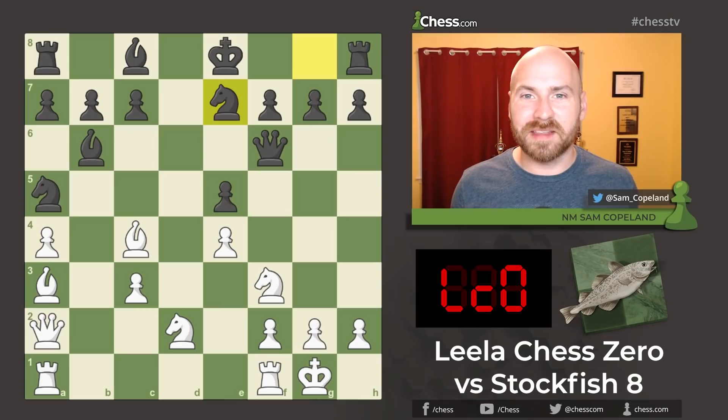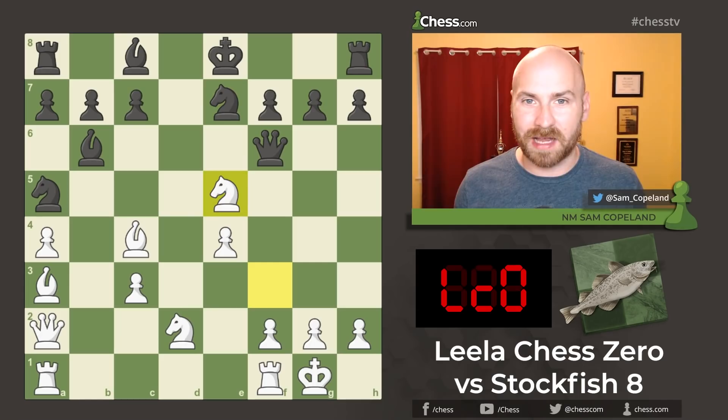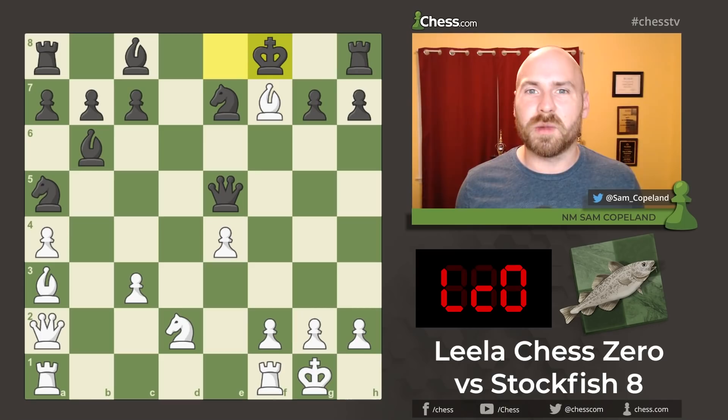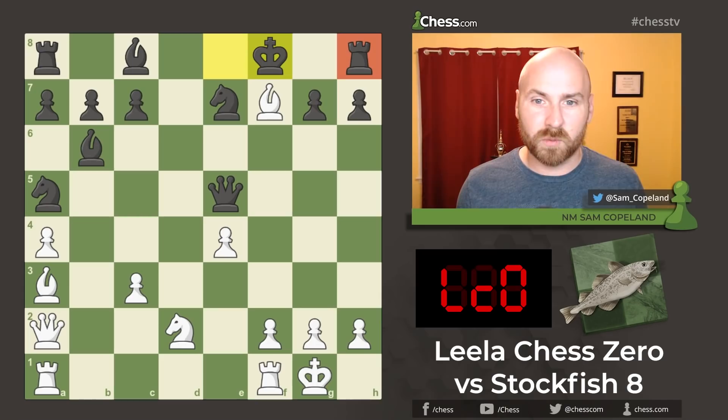In this position, Leela drops a bomb on Stockfish 8: knight takes e5 — a brilliant and daring piece sacrifice. After queen takes e5, we see bishop takes f7 check and king f8. The point is not so much to try to checkmate the exposed king; the king is actually relatively safe, inconveniently placed but relatively safe. The point is much more subtle and positional. Black's pieces are struggling: how do you activate the rook on h8? What about the knight on e7, the knight on a5 on the rim, the other rook in the corner on a8? In this game we're going to see Stockfish really struggle to answer these questions.